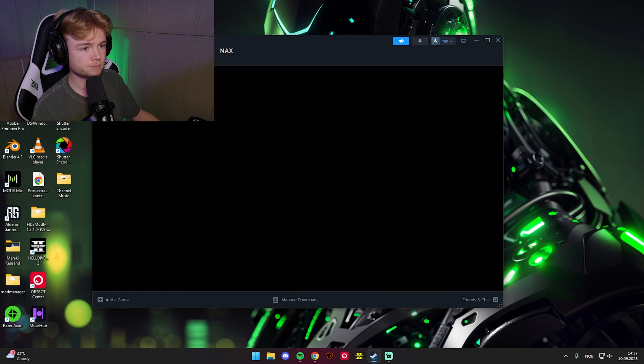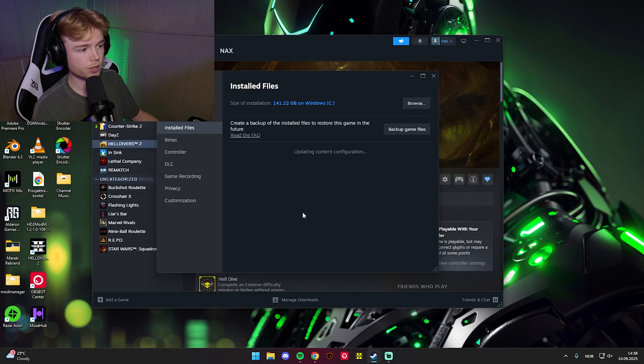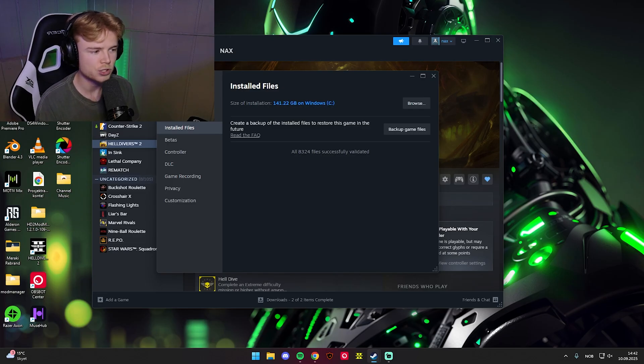Now you can go ahead and open Steam. Go into Helldivers 2 properties, then Installed Files, and verify the integrity of game files. This will take a moment. The verification process is complete — all 8,324 files were successfully validated. However, the problem with this method is that every time you launch the game and close it, you'll need to verify the files again, because every single time it's going to find two files that were not successfully validated and need to be replaced.